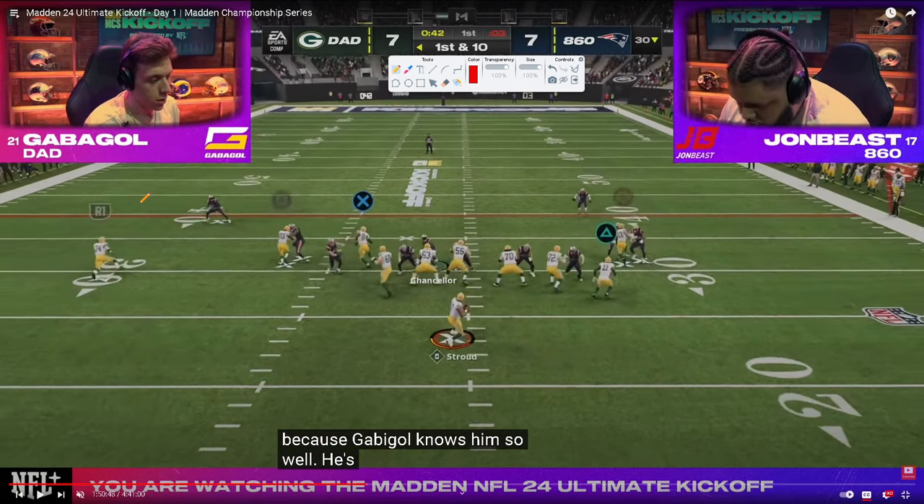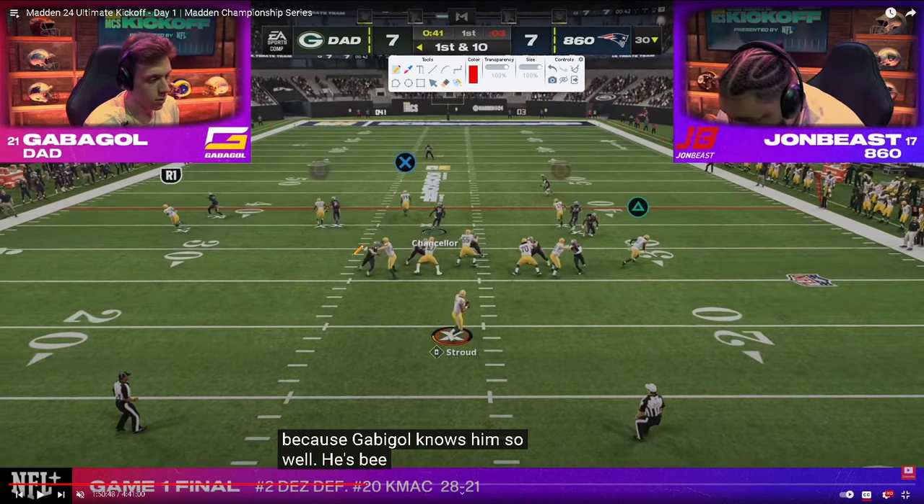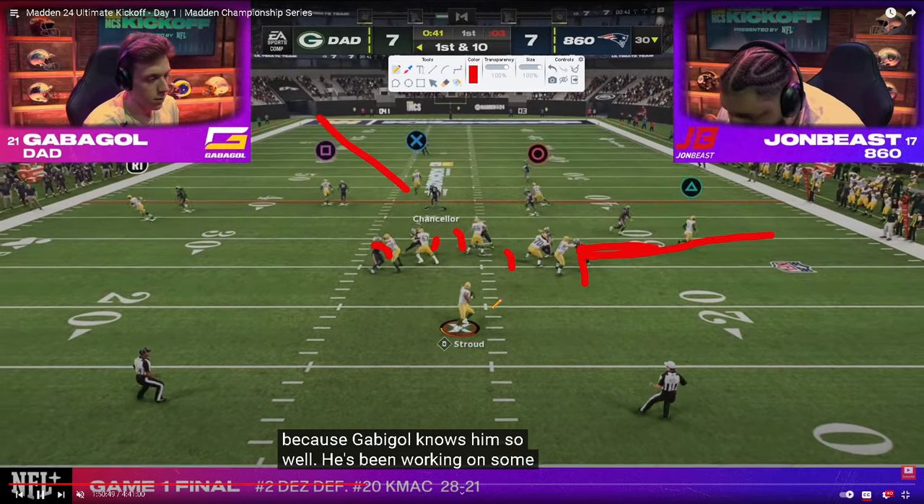This is man coverage. The tight end is going to be open vertically, or the corner might get open as well. Gabigol doesn't get screamed at and is able to pick up the blitz. What does Gabigol do really well? He finds pass protection. This block-and-release route negated the blitz — see how everyone's picked up. Now this is an easy read — it's a touchdown.